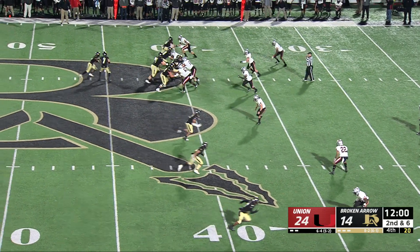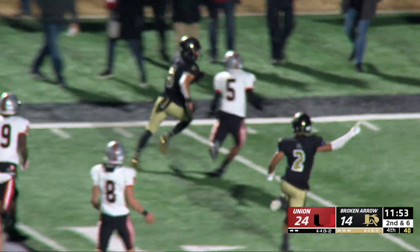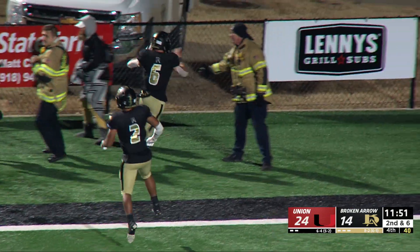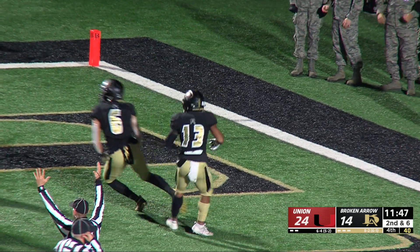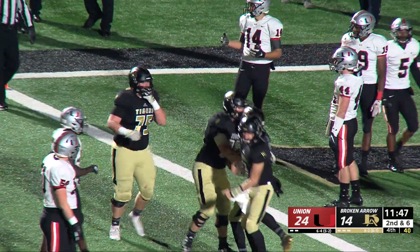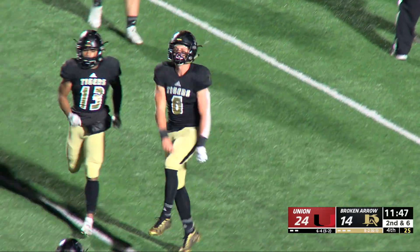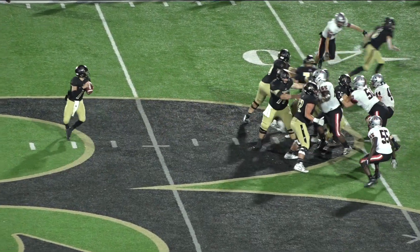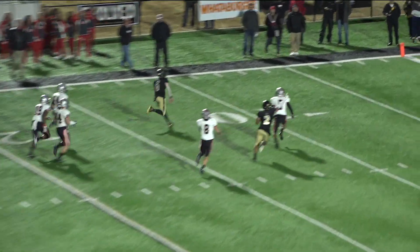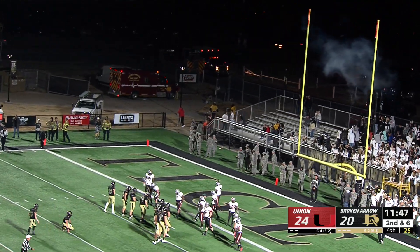Three receivers right. Reigns, play fake, sets up, has a man wide open. Nice catch by Bryce Machoda. Machoda is going to stretch to the end zone — touchdown — but they're going to mark him out of bounds at like the one-inch line. They must have had Machoda on the sideline at the inch line. But what a play — they snuck Machoda in kind of as a tight end, he's a tackle, away from the trips. Touchdown, Broken Arrow! Quick score, that's what we needed.